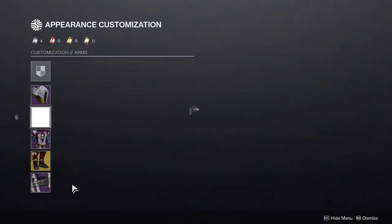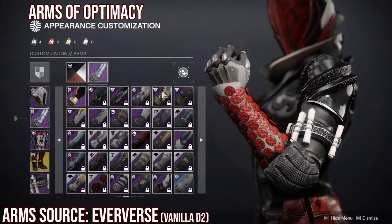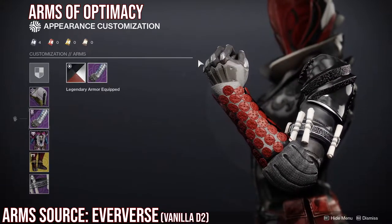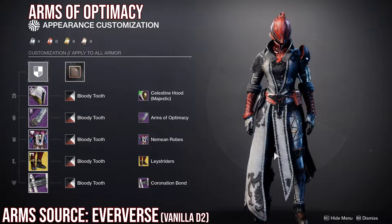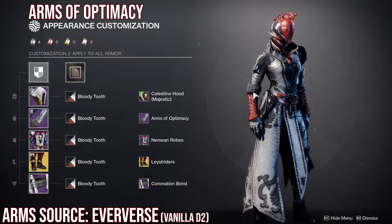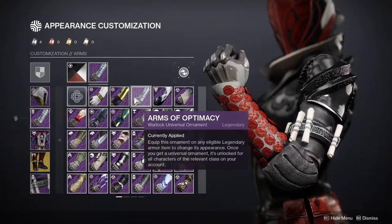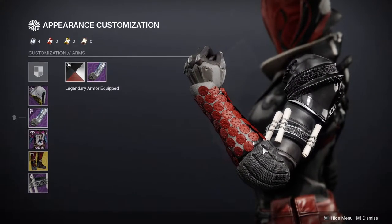For the arms, these are from vanilla Destiny 2 — the Arms of Optimistic Seats. It's definitely an arm I've used in the past. Every time I go for a regal, royalty type of look, I always have these arms in my head. I love the fact that it has this detailing up here so it can really frame the transition from chest to arm. Other arms don't do that, and I very much appreciate that these arms actually do — most arms just kind of stop and it's kind of gross. This one has a buffer on both sides which is super dope.